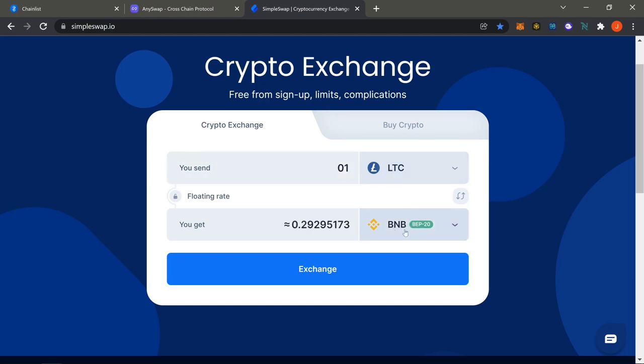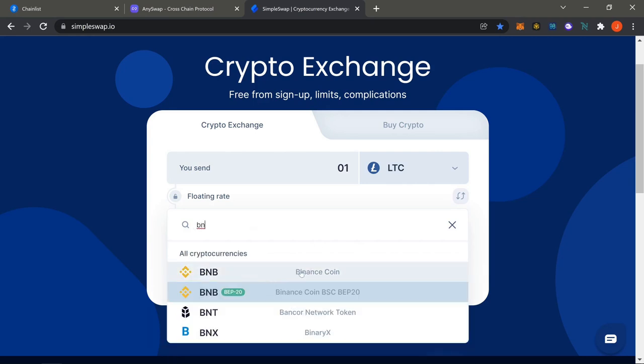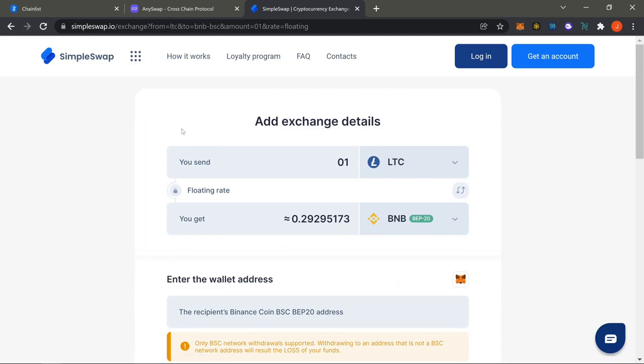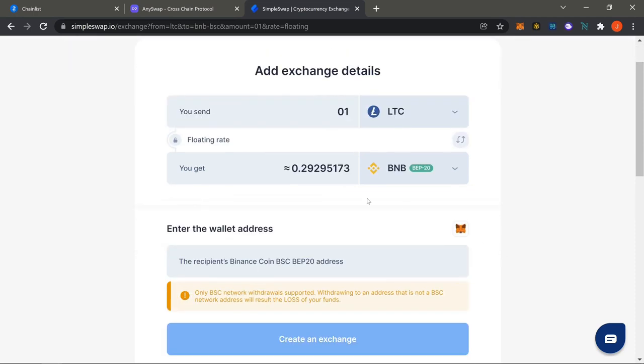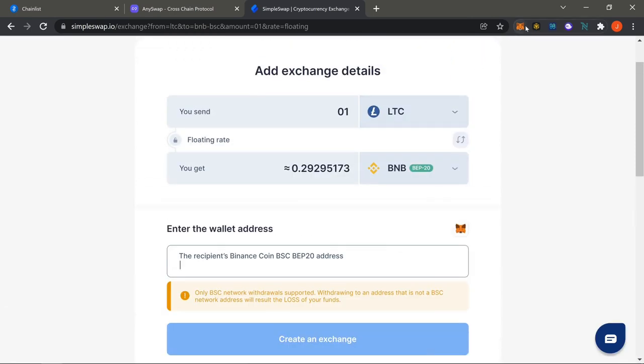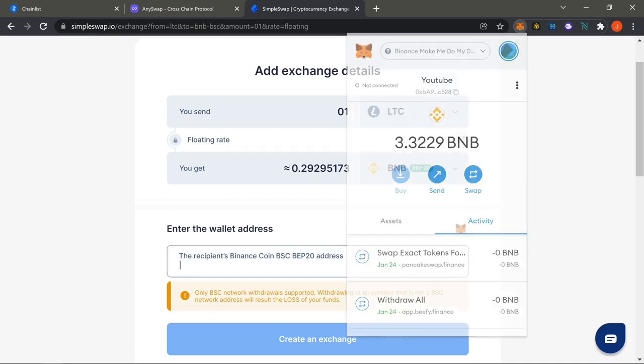Down at the bottom, for Binance you need to pick BEP-20. Hit BNB — they have a regular Binance coin, but you want the BEP-20. That's a must. Hit Exchange and it'll bring up a contract. You're essentially sending the amount you put in — say one Litecoin — and you'll get about 0.29 BNB or whatever the rate is. All you have to do is put in your BEP-20 address, which is your MetaMask address.